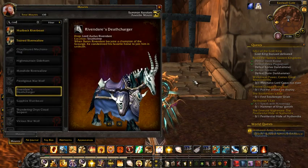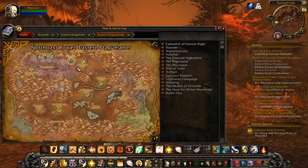Hi guys! It's the Wild Princess here and today I will be showing you how to get Rivendare's Death Charger. To get this mount you have to go to a dungeon, and the dungeon is in Eastern Plaguelands in Eastern Kingdom.